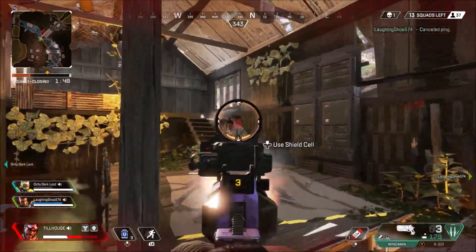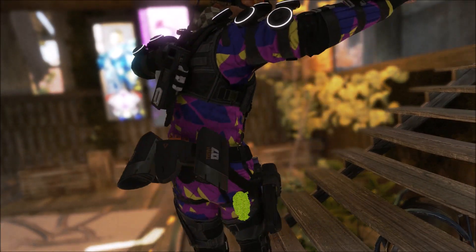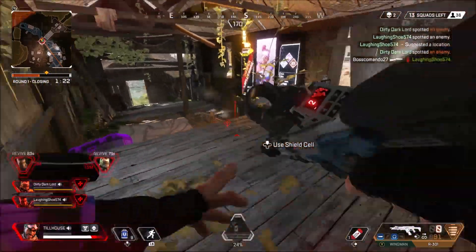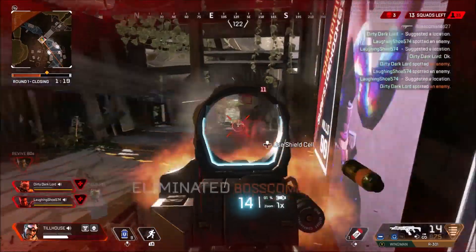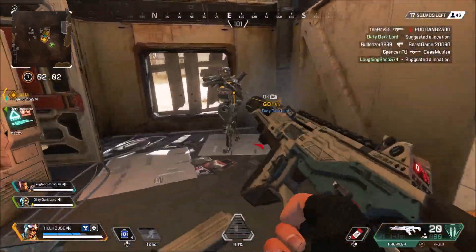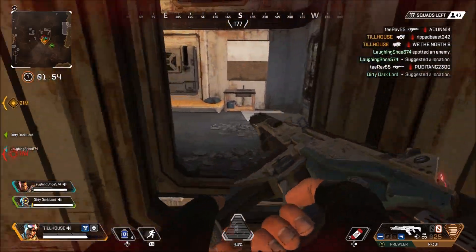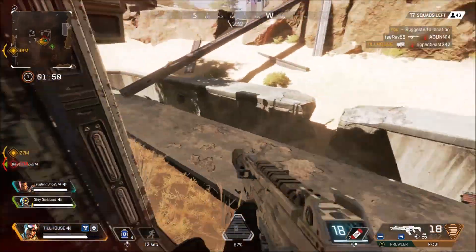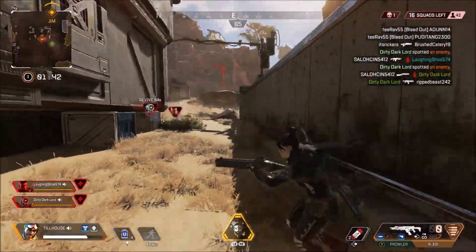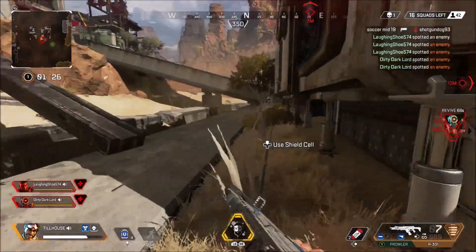Now let's get into his third and final ability, Vanishing Act, his ultimate. In this ultimate he deploys 6 decoys to distract enemies while you cloak. I put the cloak on a stopwatch and got around 6.21 seconds — from the time it activates to the time it ends. So you have about 6 seconds once you hit your ultimate before you start fading back in. I would use this to get out of heavy gunfight situations and reset the battle in your favor — especially those terrible 3-on-1 or 2-on-1 situations. The downside is you only have 6 seconds, so you don't have much time to think.